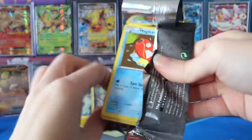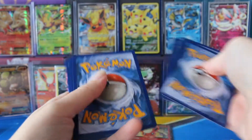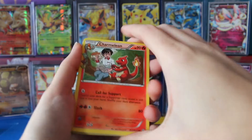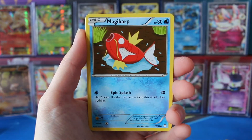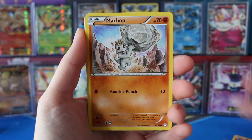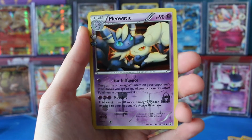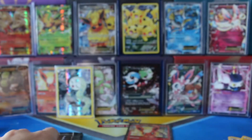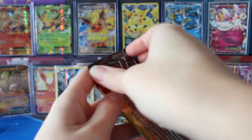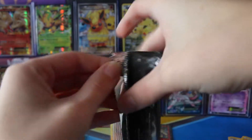Moving on to the Blastoise pack here. Maybe a Blastoise in a Blastoise pack? That would be actually pretty awesome. So we have Energy Switch, Magikarp, Ponyta, Matchup. We have a Lightning Energy, Reverse Shauna, a Radiant Collection Meowstic, and a regular rare Parasect. Oh my goodness. Two packs to go, come on, something awesome happened.